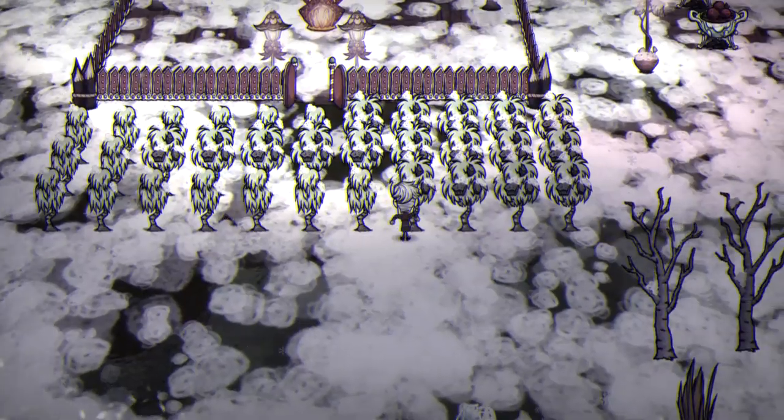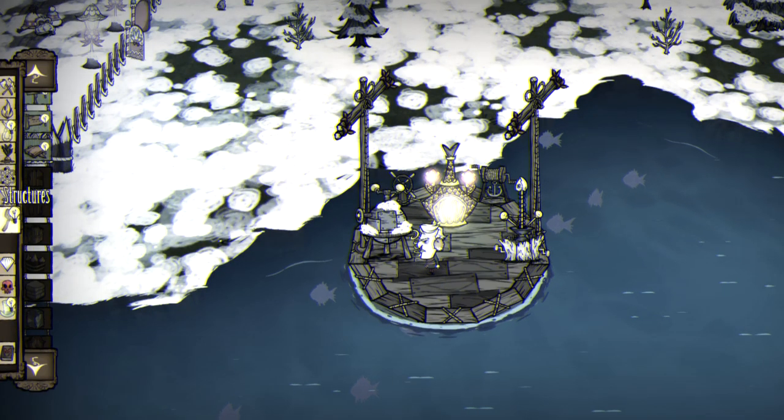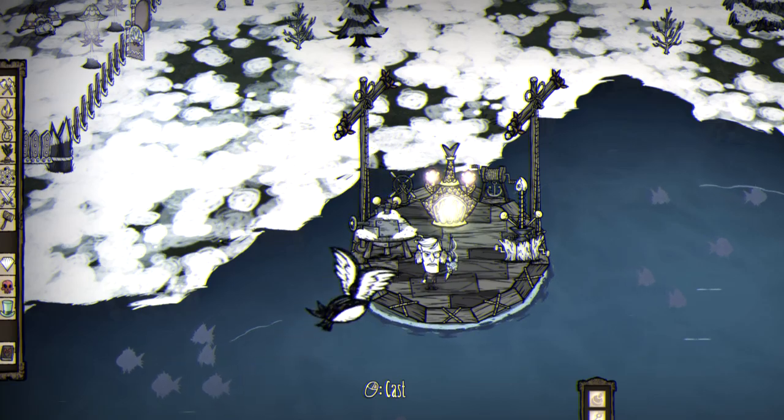To get started you'll need a sea fishing rod, used to catch peculiar piscous from the ocean depths. The sea rod is built with one board and six silk, and has two inventory slots that appear when it's held, one for each type of tackle.